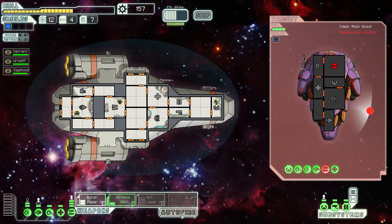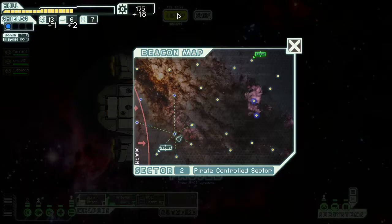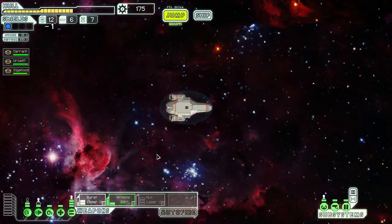Early in the game where they only have one shield bubble, that's pretty much a win — no pausing necessary. Urza, go in for the kill. Excellent! Eighteen scrap. Let's see — we had here, then we're required to go here, here, here. That's gonna be very dangerous, but let's see what this store has to offer.